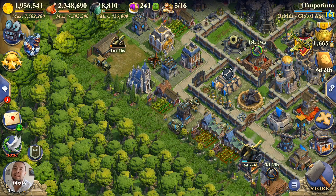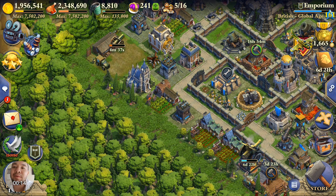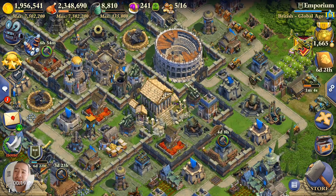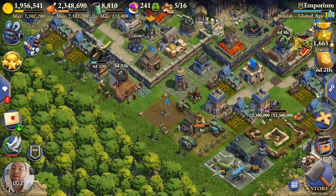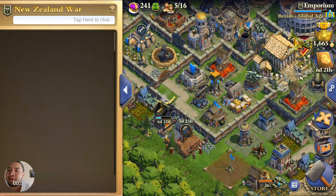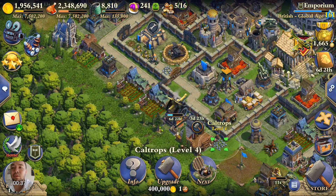Hey guys, this is Ross. We're currently playing DomiNations — I love this game. I've been playing it for such a long time now and I've made it to the Global Age, which is not really the easiest age to get to. This is one game that really sticks out. If you want to find me, I'm currently in the New Zealand war alliance — you should be able to find me there.